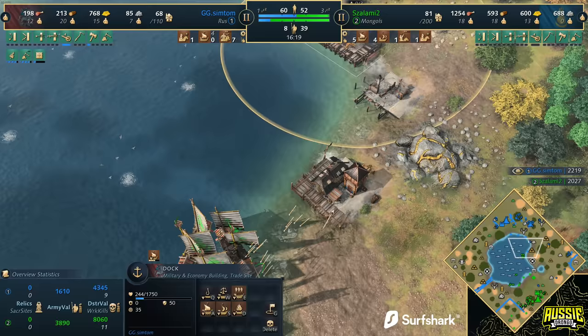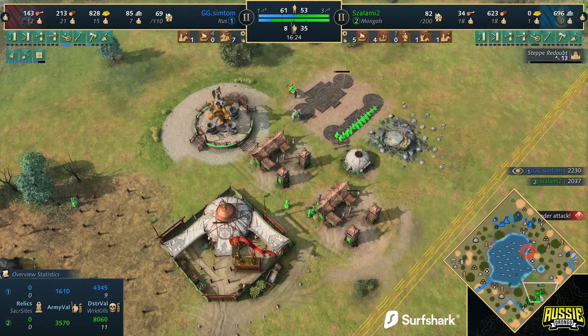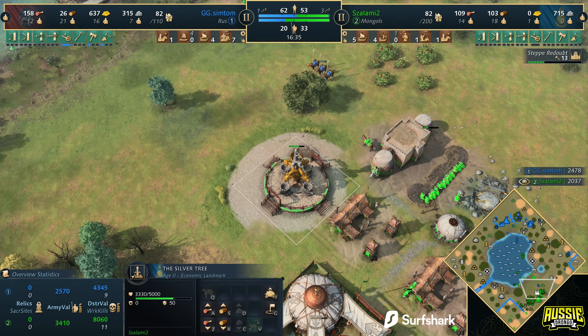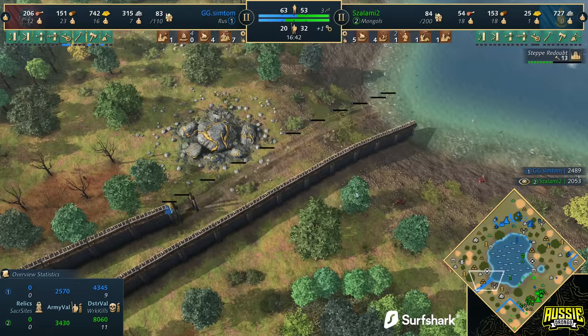Look at the demos coming in from Salami. He left that dock — he could have picked up three villagers and the dock but lets it live. Going for the Steppe Redoubt on the Mongol side — interestingly not going for the Kurai Tide today. That makes sense: the Kurai Tide would come out if he was getting gold from trade, but he's not. This landmark at the moment just sits there as a threat, and it's a very real threat — you can't leave that Mongol trade alone. You have to respect it.